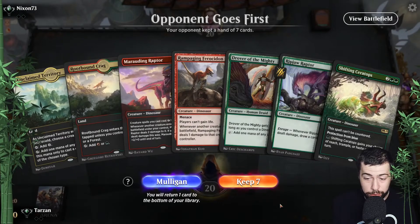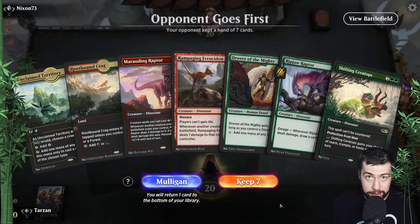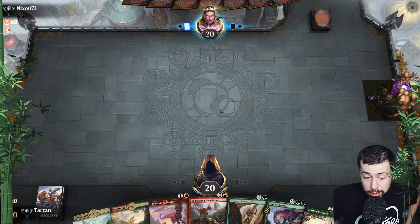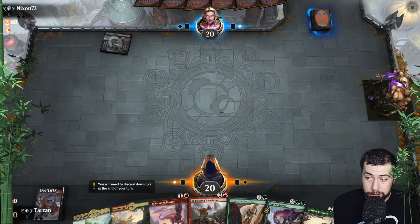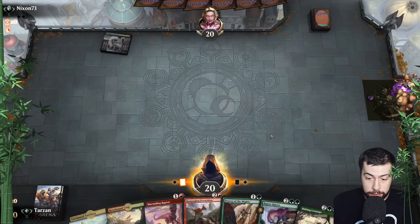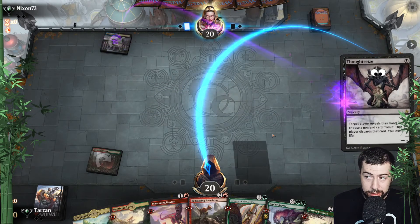All right, here we go with the first game. Spell-hate dino — my goodness, that is looking pretty fantastic. Could be decent. We got turn two Marauding Raptor or Drover. And there it is — beautiful, we got that key third land. We'll at least be able to go Rampaging Ferocidon. Well, that's why you have a bunch of two-drops.